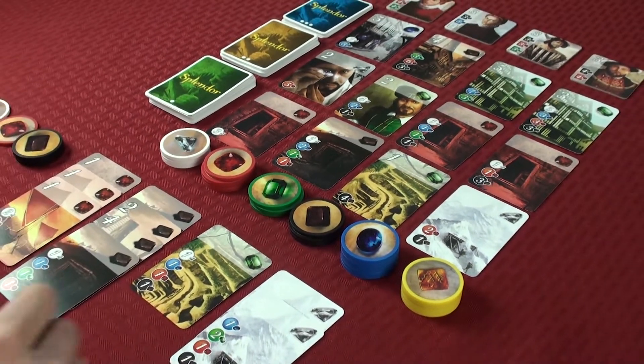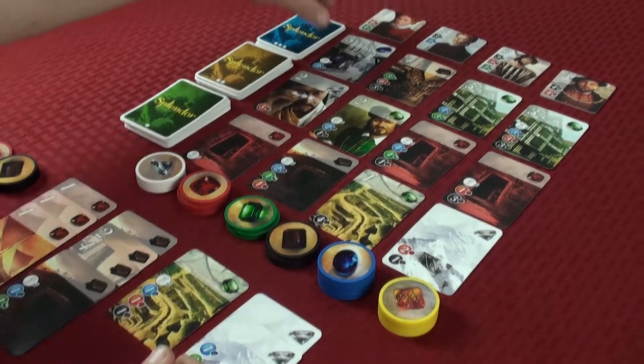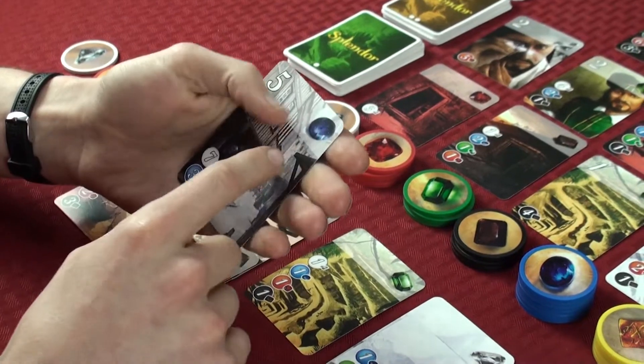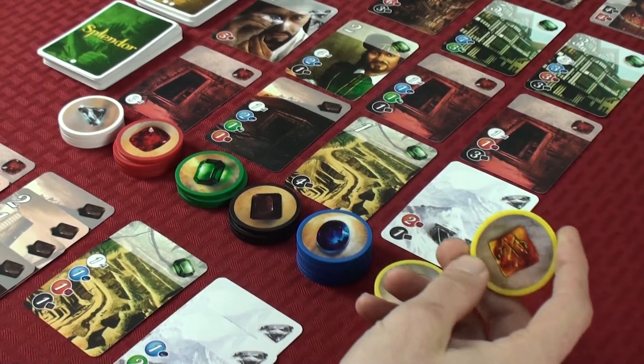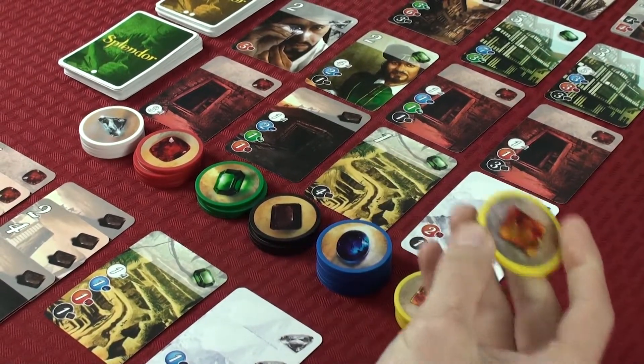The third option is to choose a card in play and reserve it, keeping it in your hand to purchase later. When you reserve a card, you also take a gold chip, which acts as a wild — when purchasing, you can use it to count as any color.